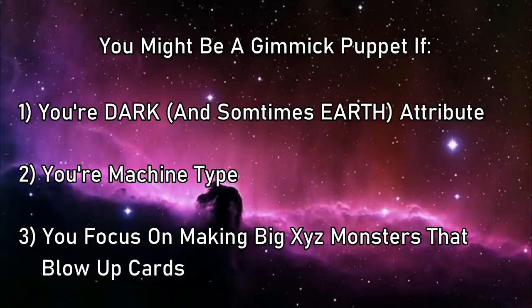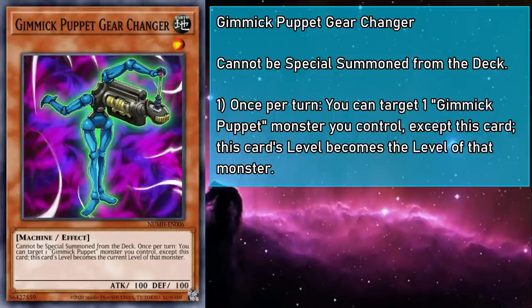Really quick, let's get the Earth Gimmick Puppets out of the way. Gimmick Puppet Gear Changer is a level 1 monster with 100 attack and defense, and cannot be special summoned from the deck. Once per turn, you can target a Gimmick Puppet monster you control, except this card, and Gear Changer's level becomes the level of that monster. So you can't deploy it out of the deck, but it can be revived from the grave. It'll essentially be any level needed to make an Xyz monster befitting another monster you already control.